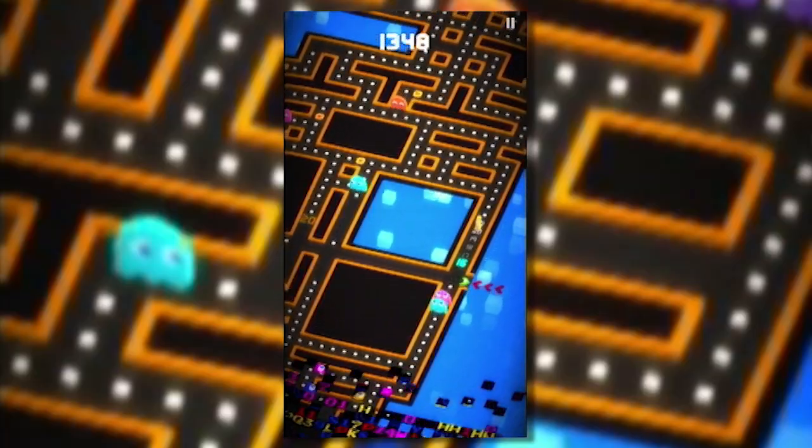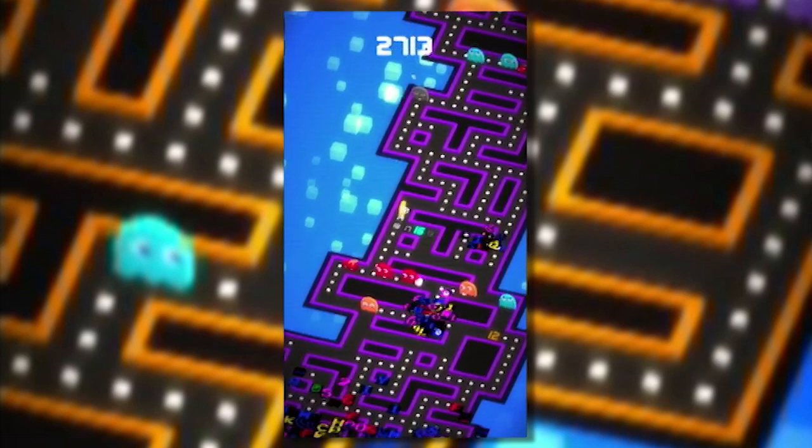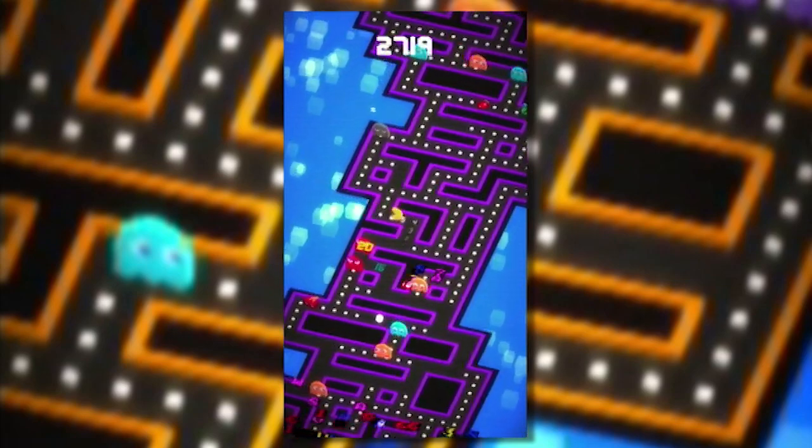To balance things out, the ghosts have also had a few tweaks. Pinky now chases you at near breakneck speeds, and there's an addition to the family in Glitchy, who seems to have caught the 256 bug.